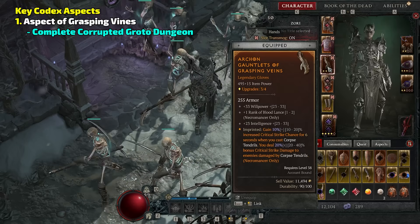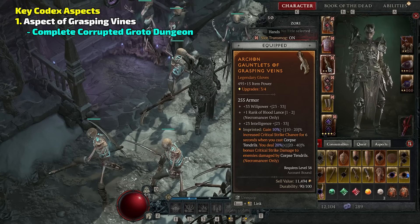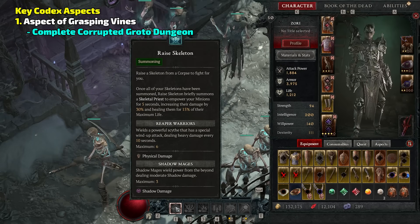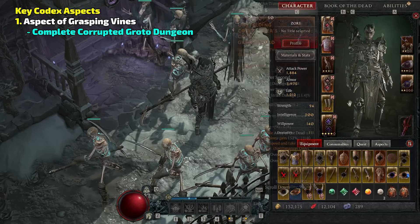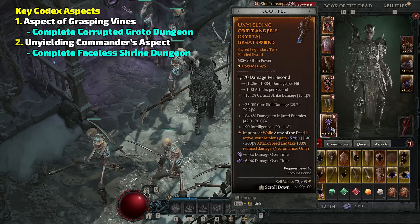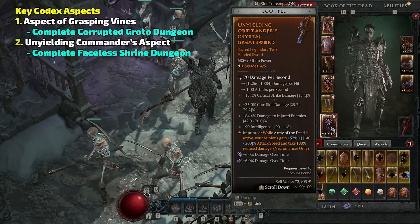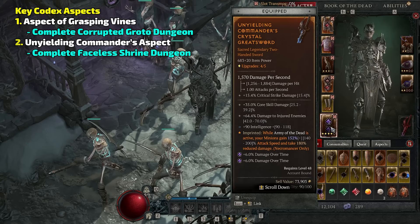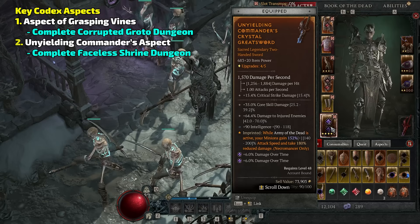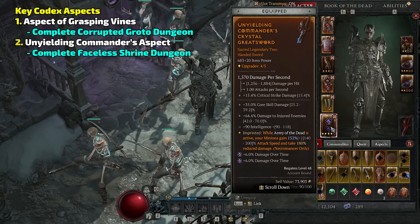Starting with the gloves: Grasping Vines increases crit strike chance when you use Corpse Tendrils for six seconds, and then increases damage to enemies damaged by Corpse Tendrils. Corpse Tendrils will be going off constantly. The way I set up my bar is I use Raise Skeleton first — if no skeletons need raising, it will do a Corpse Tendril and then Corpse Explosion — so Grasping Vines is amazing. On the weapon, I really like Unyielding Commander. While Army of the Dead is active, your minions gain between 140 and 200% attack speed and take 180% reduced damage. This is doubled on a two-hand weapon. Get a bunch of elites together, get up on a boss, and the attack speed is just so, so fun.